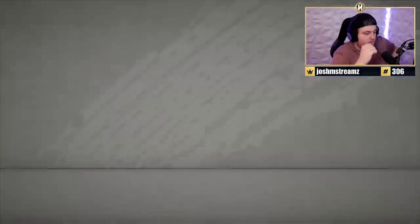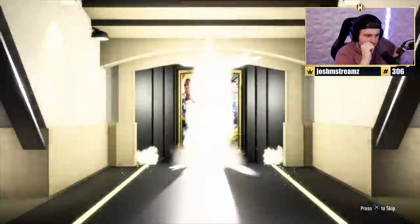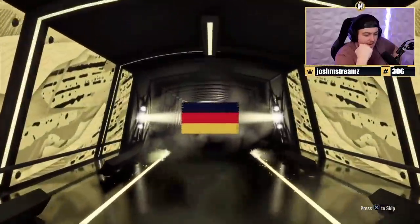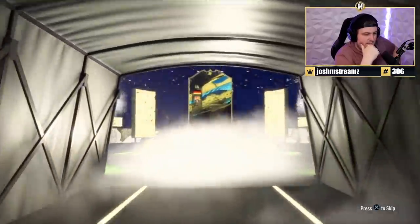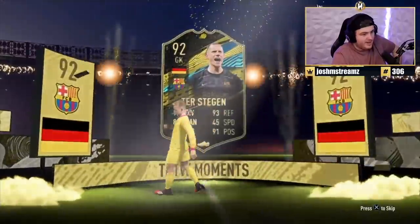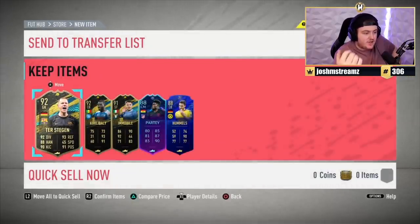For Josh we have both an 86-plus and an 88-plus 5 rare pack. The 86-plus gives us a Team of the Nominee — Brazilian — possibly Marquinhos. It's actually Marquinhos, man of the match. We'll store that in the club. At least it was higher than 86 rated.